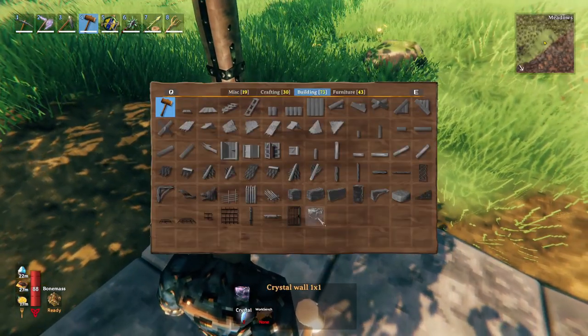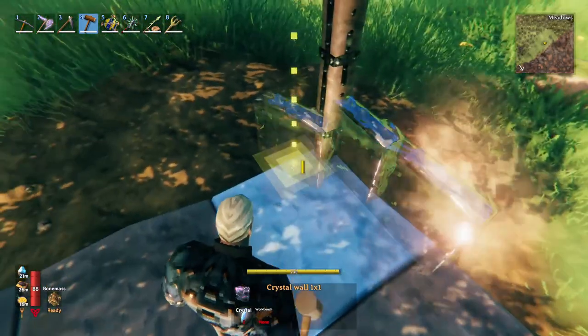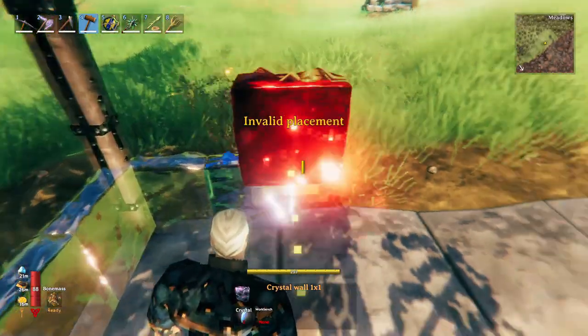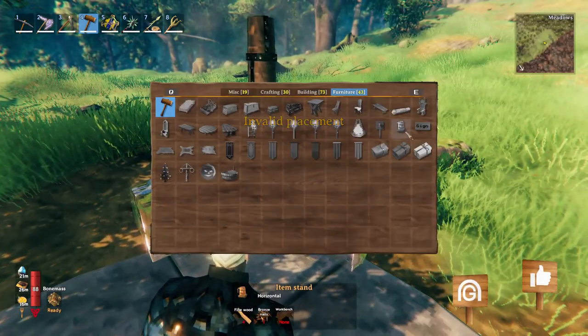Hey, Aichi is here. FireSpark gave me an idea on how to push the limit of the glass wall by using the item stands. I'm talking about a horizontal item stand because it is one of the smallest building pieces that we have in the game up to now.